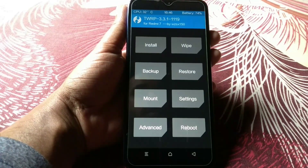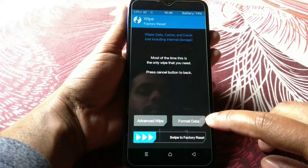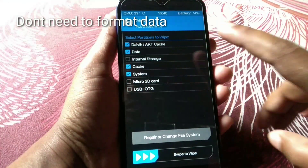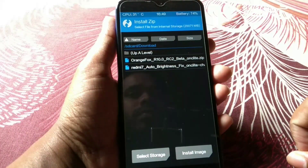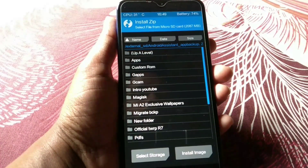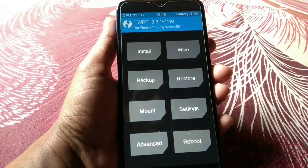Now let's move on to the installation process. If you are already on an Android 10 custom ROM, you don't need to format your data. Just go to Advanced, swipe, and select Dalvik, Data, Cache, and System. After selecting those four options, just swipe to wipe. When it's done, go to Install, select the ROM file from where you saved it — I'll provide the link in the description. You can see 'MSM Extended — onk light' — select that file and swipe to flash.